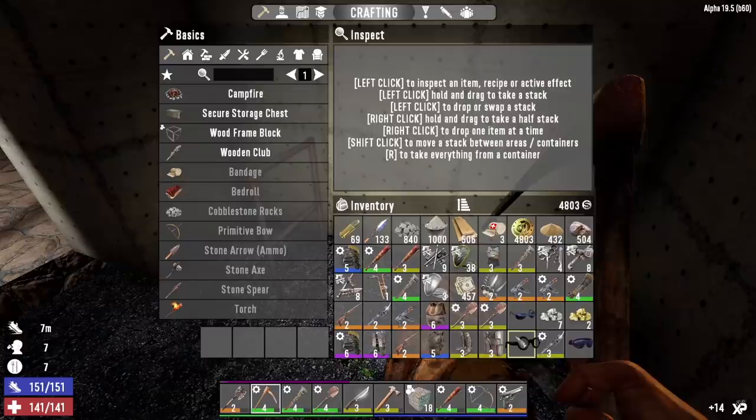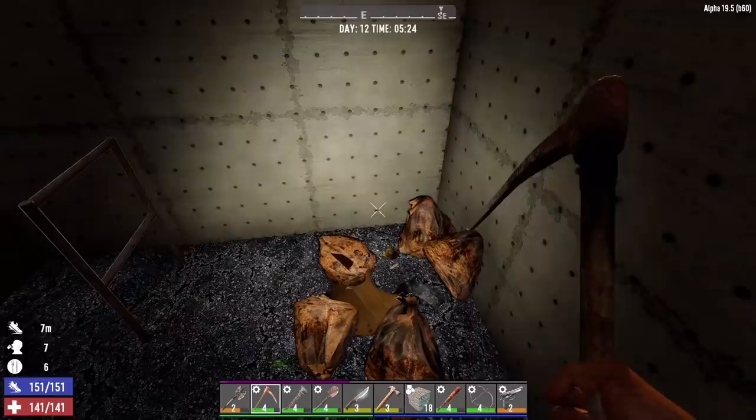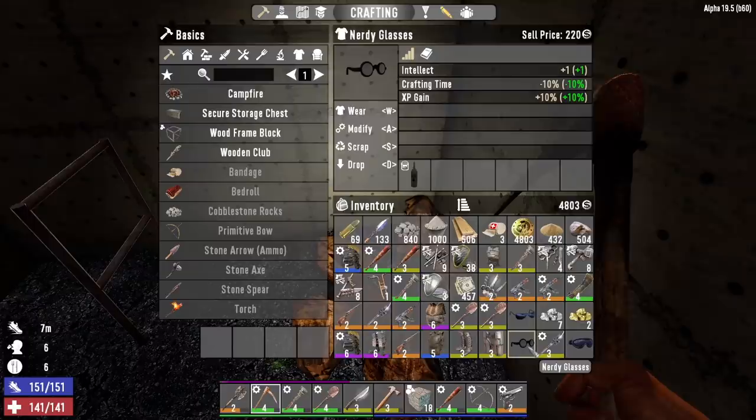Oh shit, I'm dropping iron here — that's because our inventory is full. I have everything on me that I want to sell to the trader. We're gonna have to drop a couple things off in storage real quick so we can pick up this iron. I don't want to scrap anything.